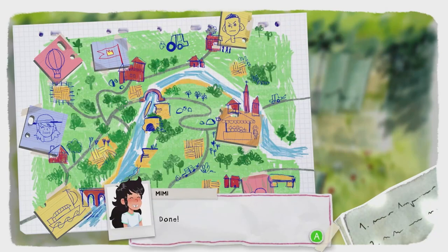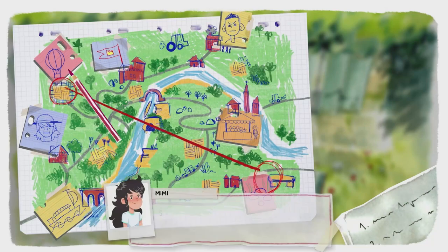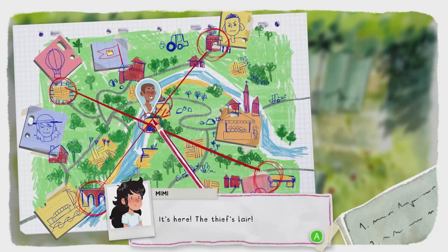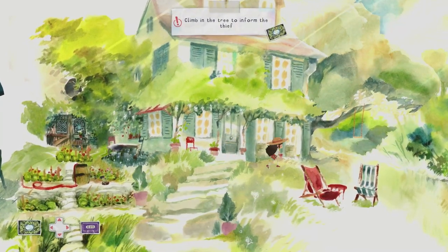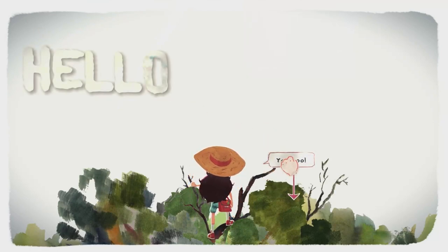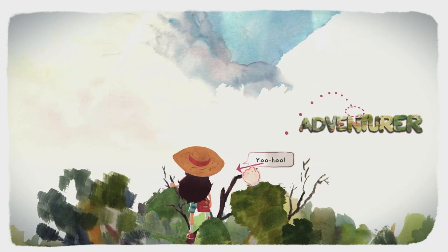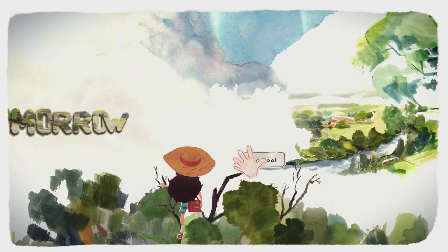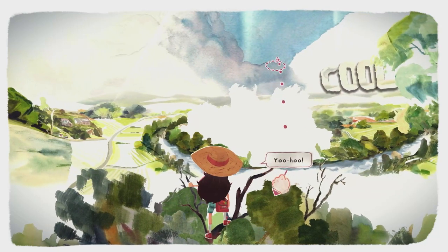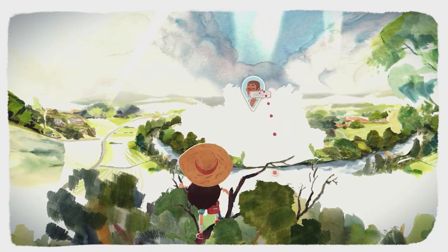Once you've dragged all of those onto the map, draw around the rocks in the bottom right corner, then the hot air balloon in the top left, bottom left, and top right. Interact with the center point to circle it and find the thief's location. Climb this tree, then slingshot 'yahoo' to the words on screen, and lastly slingshot the word 'yahoo' to the thief.